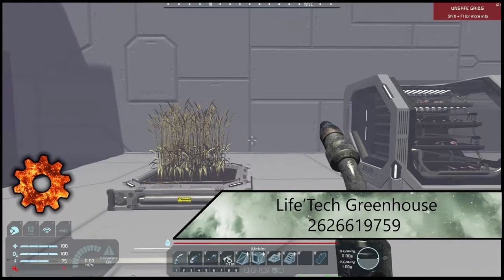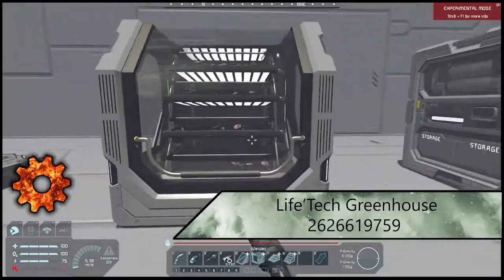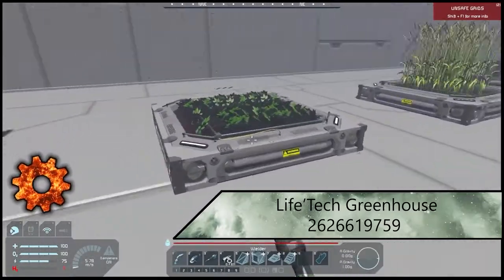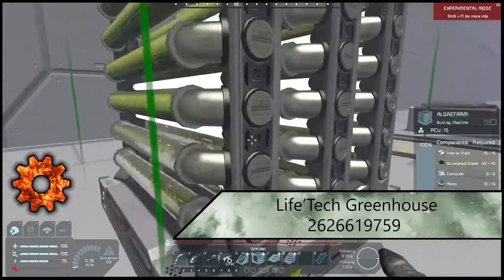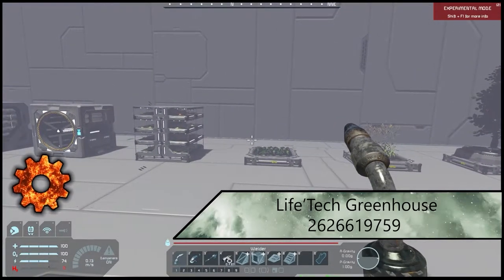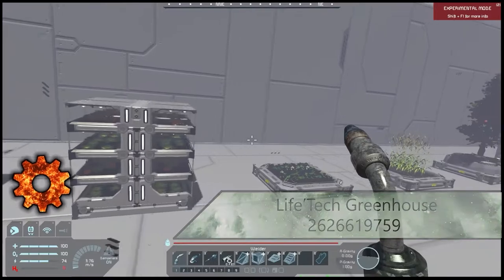Coming up we have the Greenhouse mod. Keep in mind that this is cosmetics only, but it still looks really good. You have different types of plants, mushroom farms, circular versions, shelf versions, flat ones, trees, and algae farms that look almost like radiators. It's a really nice cosmetic build — it's kind of nice to see some lush greenery in Space Engineers. I really enjoy having that green in the game.